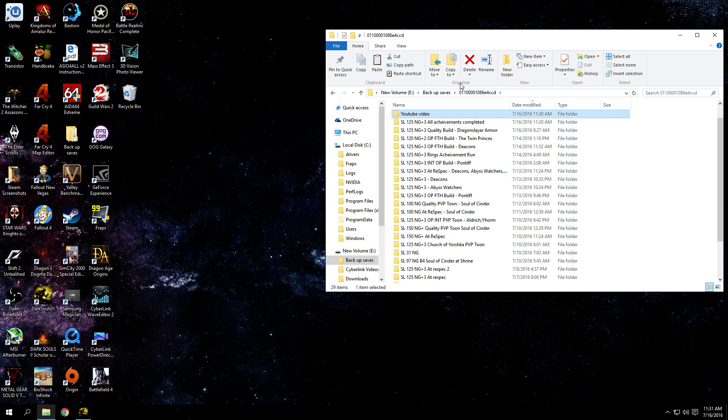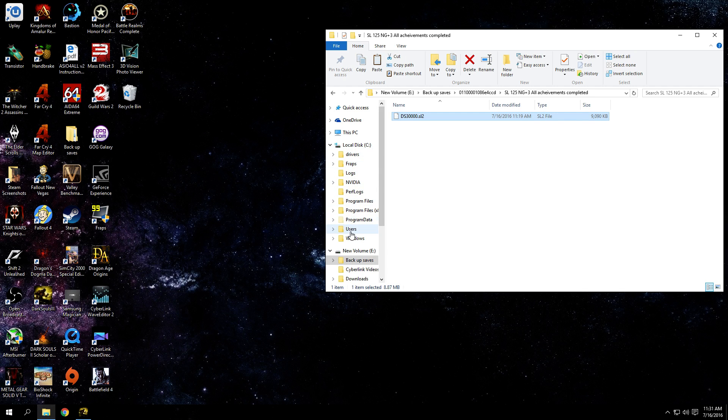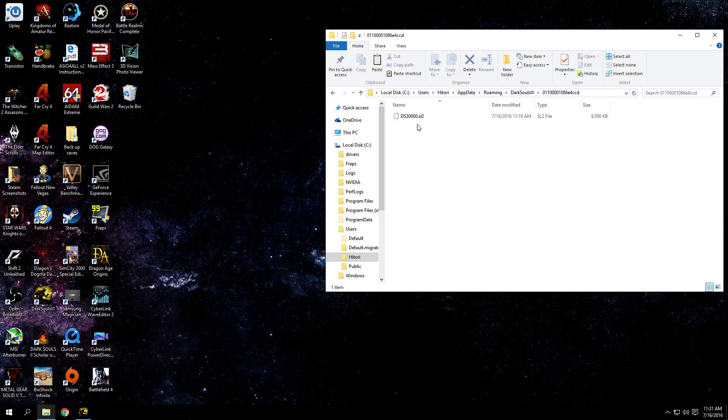And then to use whichever save you want, you just go into one of your backed-up saves, copy it, go back to the Dark Souls 3 folder, delete the current save file, paste, and there you go. That's how you do it.